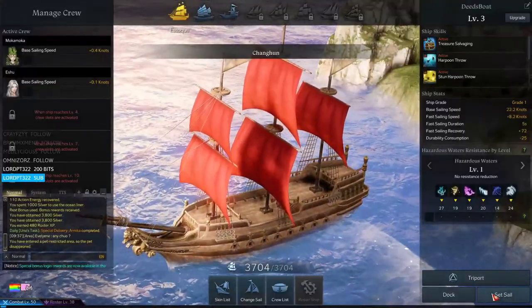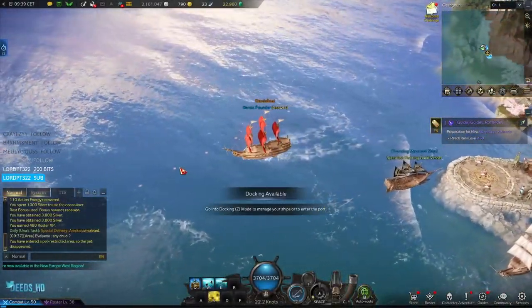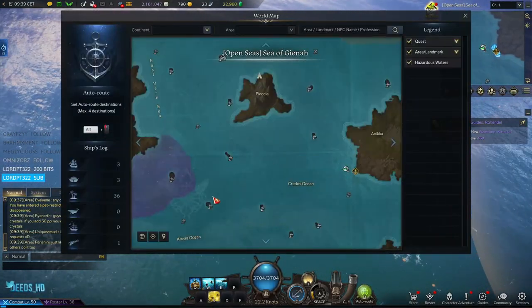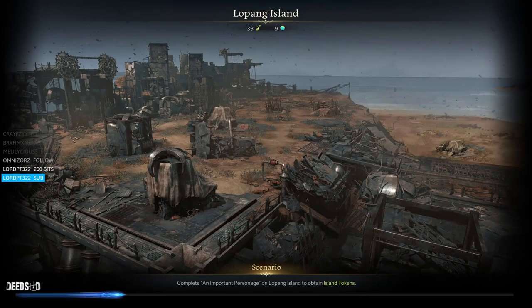I started in Annika. The first thing you want to do is head over to Lopeng Island, which you can see on the map. You need to do three daily quests on one character and three daily quests on the other character after you do the initial quest line on Lopeng Island.